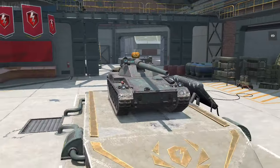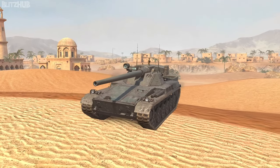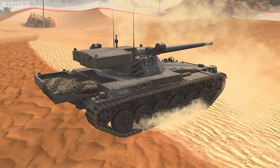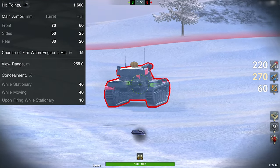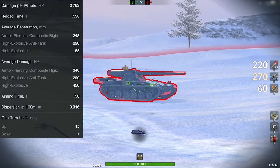The Char Futur surprises us again. It is not only an auto-loader — it deals 2700 damage per minute with a 340 alpha. It has a decent gun depression and penetration, but the aim time is just ridiculous. 7 seconds of aim time is just atrocious, a value comparable to tanks like the IS-5, Object 252U, or even a KV-2. At least it gets somewhat compensated by the mobility.